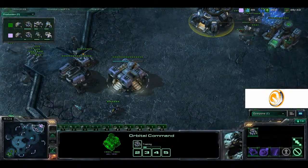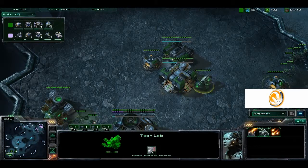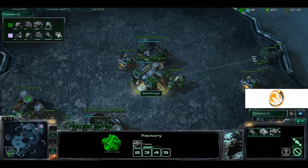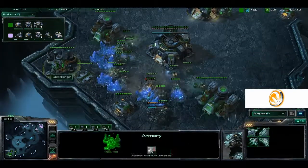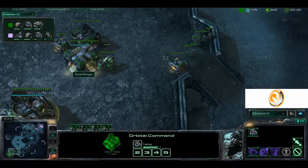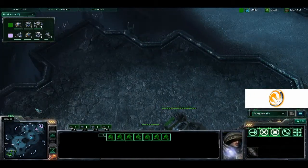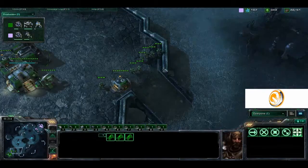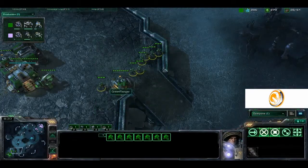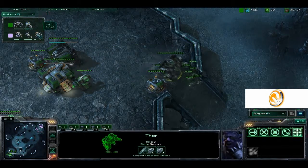It looks like AJTLS is going to be going for Hellion drops in the back with no added tech, and he still does not know what's happening in Green Ranger's base. We do have that Thor coming out to the front — great move. There's no Starport for any type of Thor drop, but with the massive Marine follow-up behind it, it may be a very effective push. The three Hellions are moving to the front, possibly trying to push into the back. There's no wall except for these Marines, and no stim for those Marines. There's the Thor sitting right out there, and a second Thor is coming out. Vikings coming out for AJTLS.